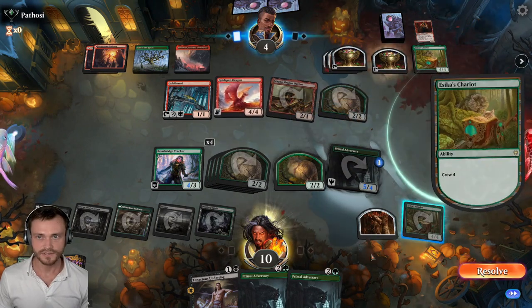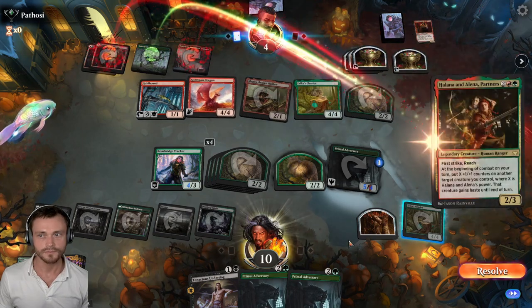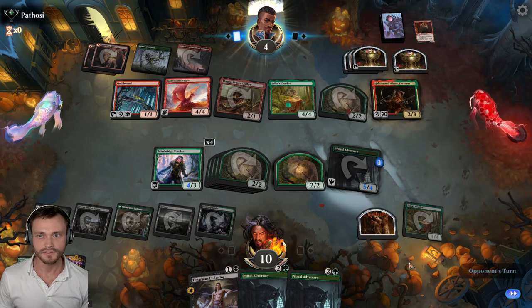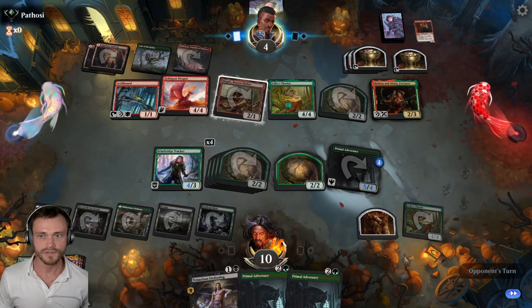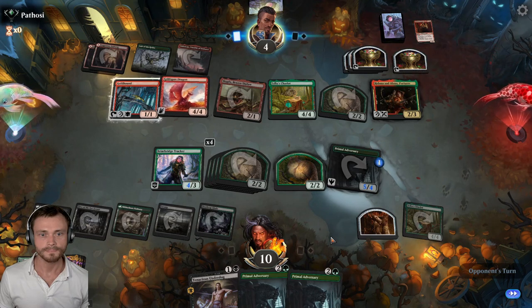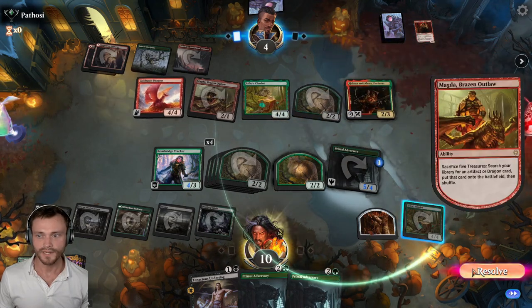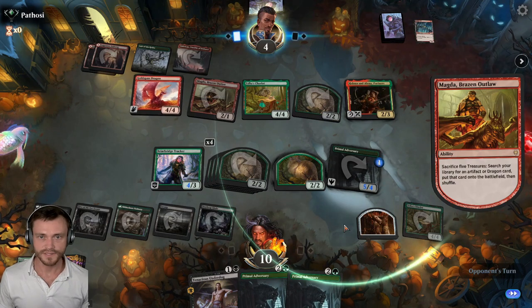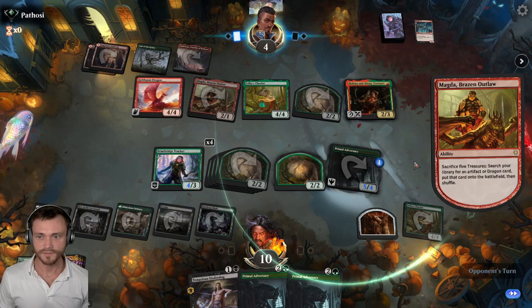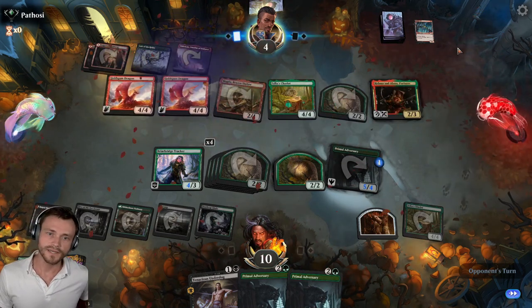Interesting — I don't know if that's what I would have done. I think I would have dug for cards off the top. That gives someone Haste though — is that enough? They get the Dragon. If they have another Gold Span, that's just it, right? That's 10 damage in the air and we have no flying blockers. Just put the counters on the Gold Span, and then that's it.